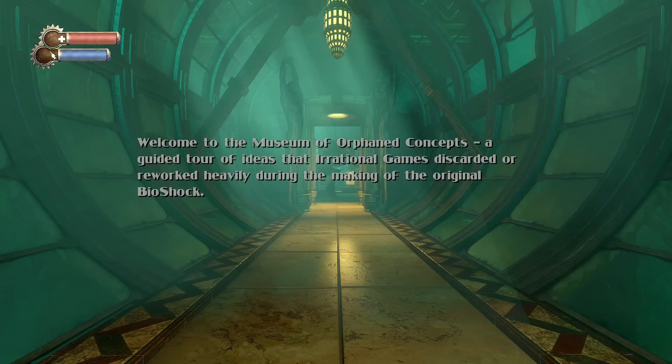Welcome to the Museum of Orphaned Concepts, a guided tour of ideas that Irrational Games discarded or reworked heavily during the making of the original BioShock. I'm a huge fan of easter eggs as well as cut content in video games, more specifically The Last of Us and the BioShock franchise. Irrational Games gave us the Museum in both BioShock 1 and BioShock Infinite.